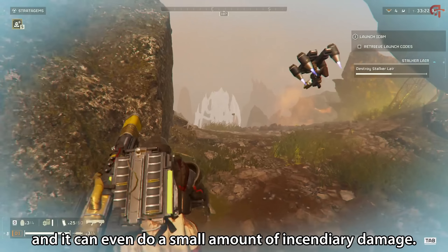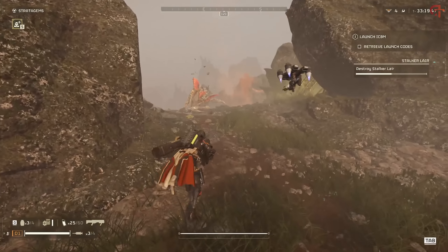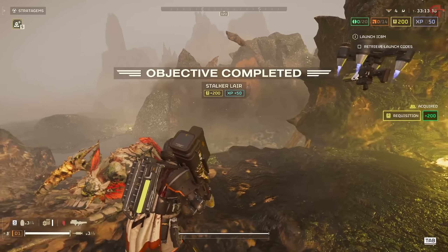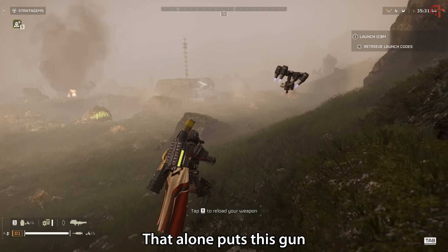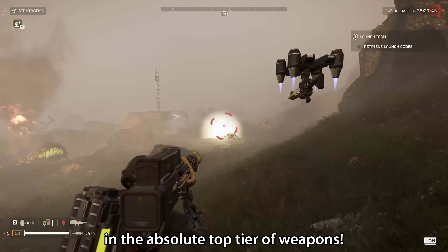Being able to take them out in one shot without even using any ammo feels insanely satisfying. On the bugs side of things, before we move over to the bots, the most important piece of information is that it will take out bug nests. This counts as an explosive and it can even do a small amount of incendiary damage, but most importantly it will destroy nests. This means you have an infinite, unlimited way to take out nests, which truly is invaluable to any team. That alone puts this gun in the absolute top tier of weapons.